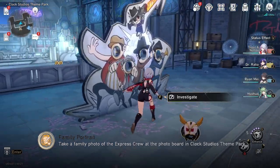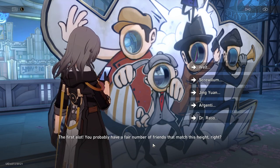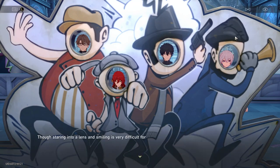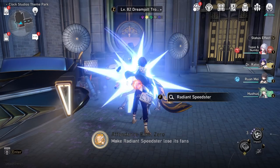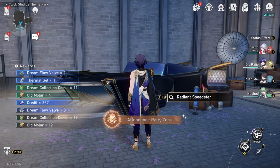Near one of the minigames there should be a photo booth where you can prepare a family picture of your favorite characters. You can only do this once, so beware. If you choose Weld, Himiko, Danheng, and March 7 in that order, the name of the achievement will change. Pretty close to that there should be a limousine with a bunch of monsters in front of it — if you beat them up you get 'Attendance Rate Zero.'